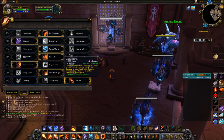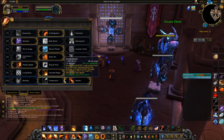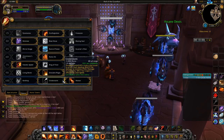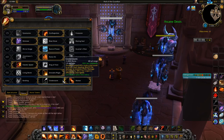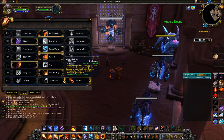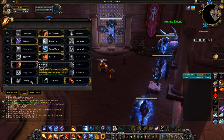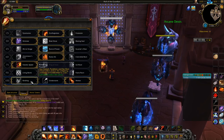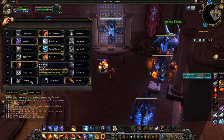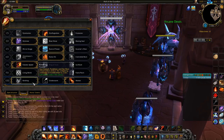I do like Meteor over Kindling or Cinderstorm, because it does just an insane amount of damage. Cinderstorm kind of does the same, but with Meteor, as long as you hit them, it's going to do that damage. With Cinderstorm, if you don't hit them with all six Cinders since they travel in an arc, you're going to be missing a huge damage output. For a while I used Kindling and I still like it, but the only problem is I don't use Combustion more than twice in most fights, whereas with Meteor every 45 seconds I'm constantly putting down that damage.